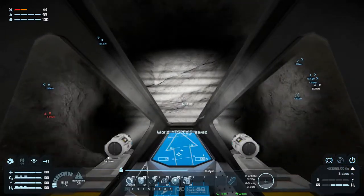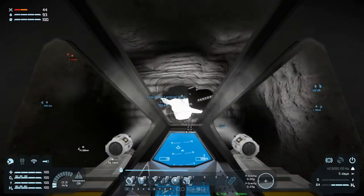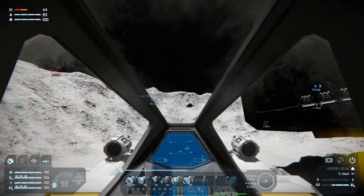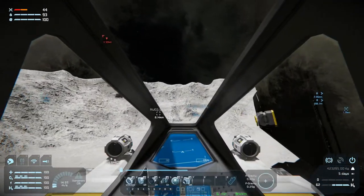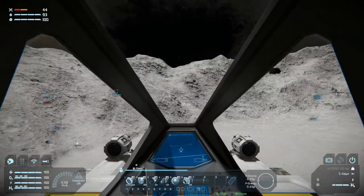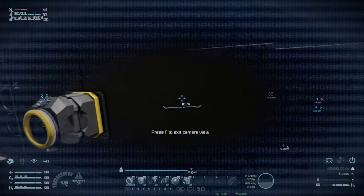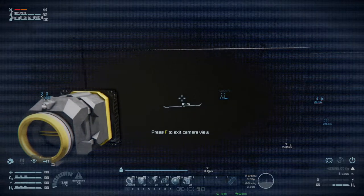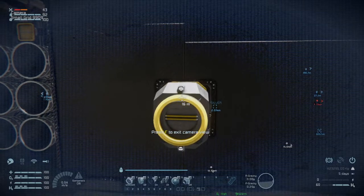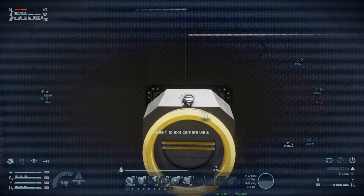We'll fly out and hook up so we get a full tank. And then I think we'll look at building some oxygen stuff. We want camera — come down a bit, and back up. Not too far. There.